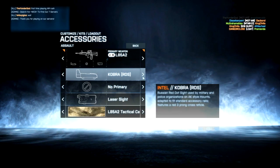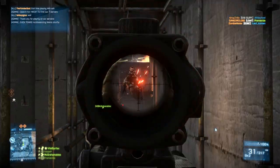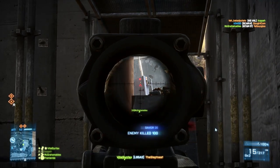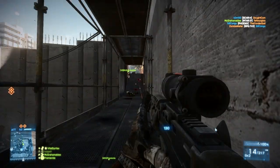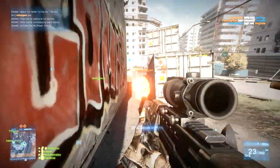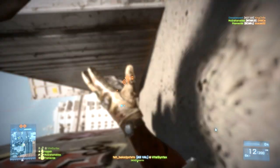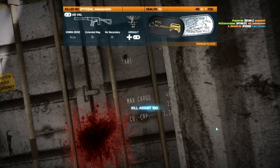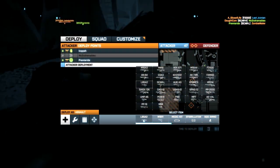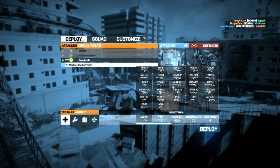Modding tools — I understand there can be issues with modding tools because it can lead to increased hacking. But at least give us map editing tools: the ability to make custom maps, choose spawn points, do terrain editing, place objects. Maybe have a system where we design maps, the best ones are chosen in a contest and released as DLC — charge like $10 for 10 maps and give a percentage of the money to the people who actually designed them, as an incentive to make great maps.